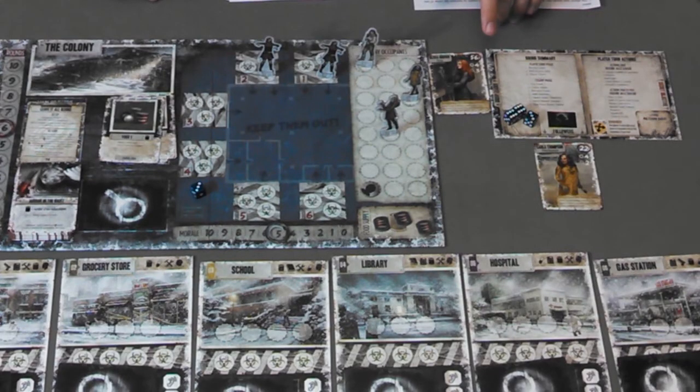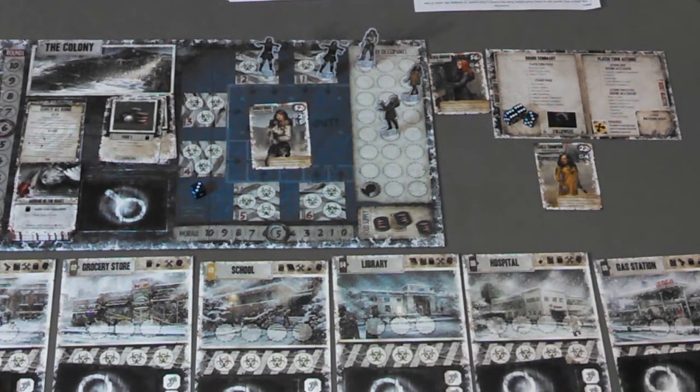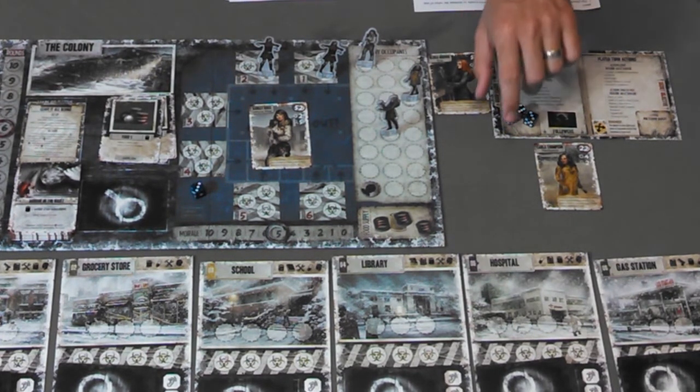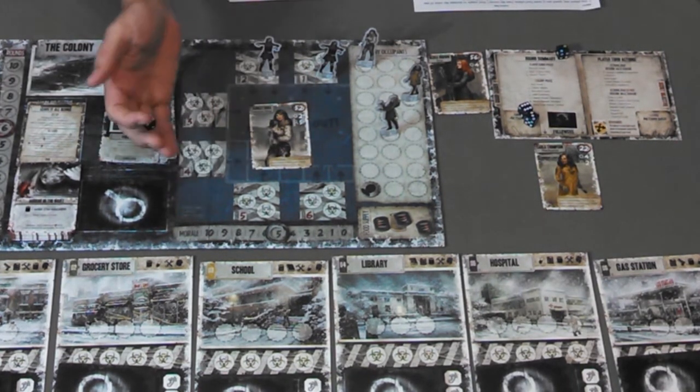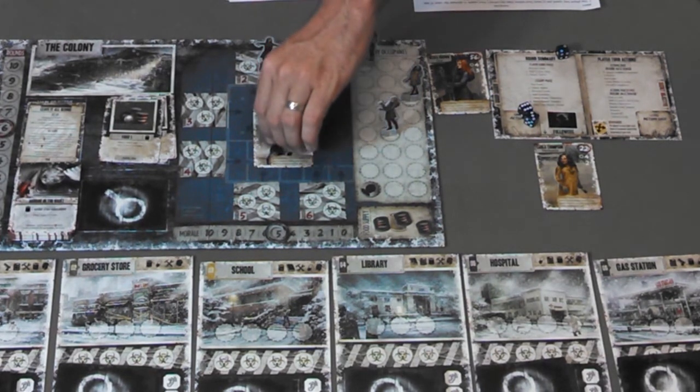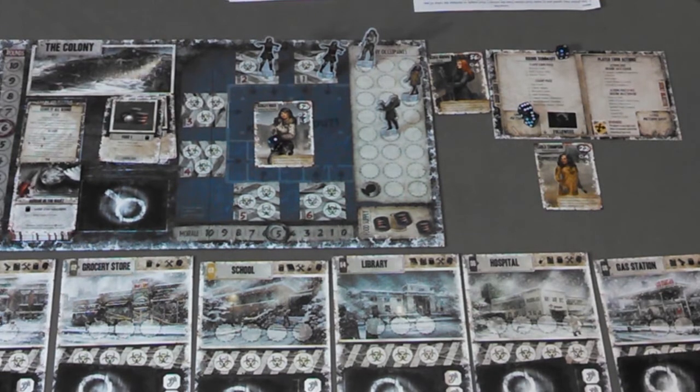Attack a survivor: a player can also use their fight value to attack another survivor that is at their location. Note the defending survivor must be one that another player controls. It cannot be another survivor the attacking player controls nor can it be a helpless survivor at the base camp. The attacking survivor spends an action die that meets or exceeds their attack value. The defending player then rolls an action die. If the action die meets or exceeds that of the survivor's attack value, nothing happens. However, if the defending player rolls less than the survivor's attack value, the defending survivor receives one wound token and the attacking player then takes a random card from the defending player's hand. Note that the attacking player does not roll for exposure when attacking another survivor.